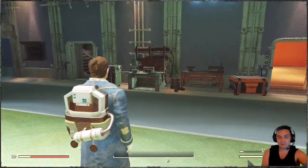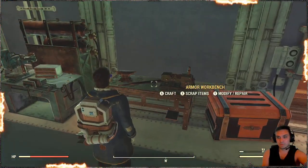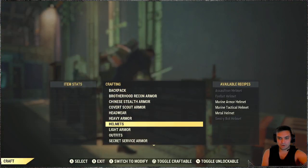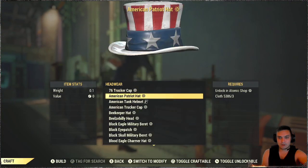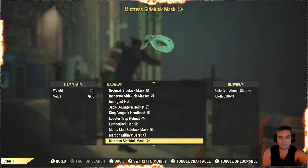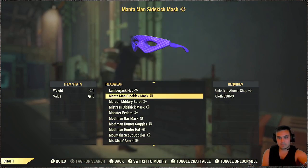As soon as you've reached Rank 2 in Season 6 and you've claimed it, you can go to your armor workbench, click craft, go to your head armor, then go to your letter M for Manta. And there you go — you make one. It costs 3 cloth to make one.